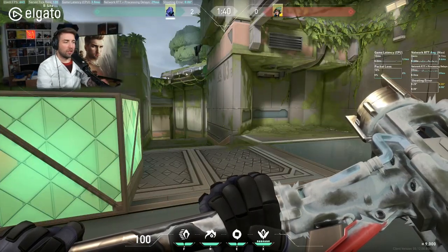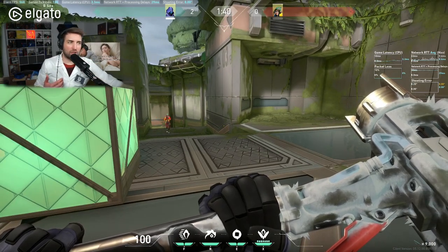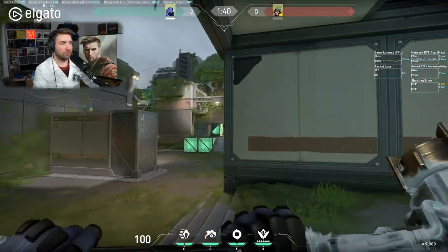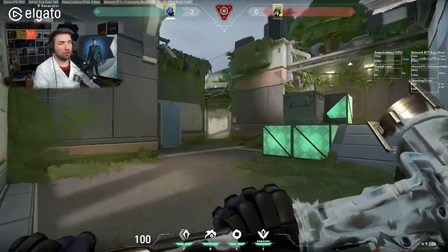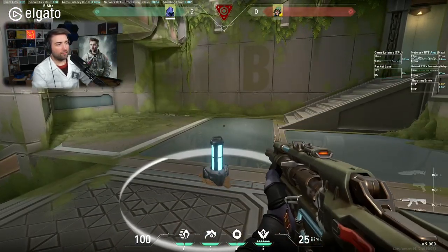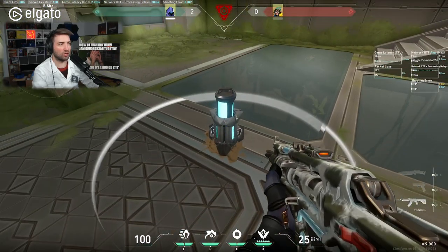We're going to a custom map right now with my friend Garrett. I'm going to ask him to plant the spike to show you what's going to happen. In a 1v1 clutch situation like this, I'm retaking from anywhere on site. I'll assume the opponent is in tower or maybe long. When I tap the spike, I'm going to take the half and just hold it, even when I know the player's position.